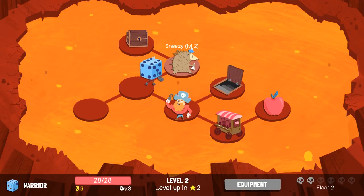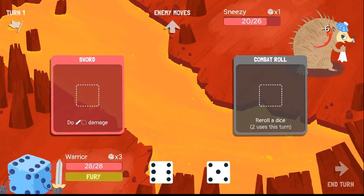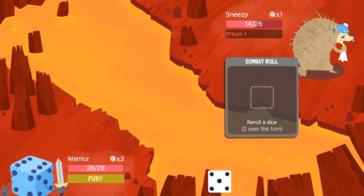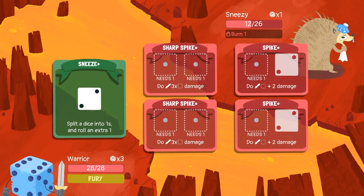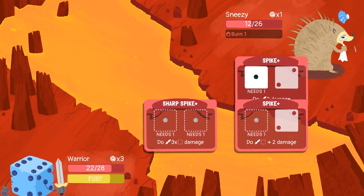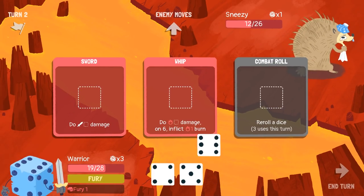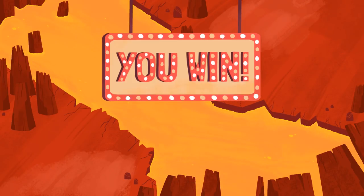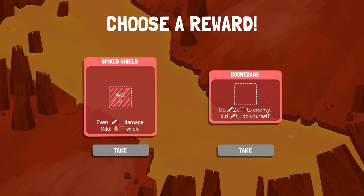We're only one more fight away from leveling up. Can we go defeat Sneezy? Let's just hope Sneezy doesn't roll too high. Two sixes — I love it! Our rolls have been pretty good, which makes me kind of fear that they're going to be really bad soon. I've got my Fury ready and I've got a six there as well. Fury! That wasn't so bad. We're getting real lucky on the rolls. Boomerang or Spike Shield — I'm going to do Spike Shield. Let's take that.